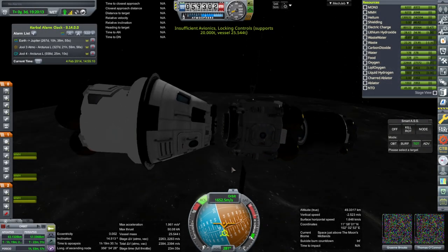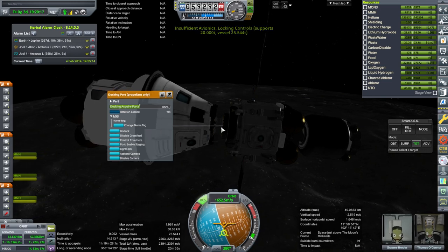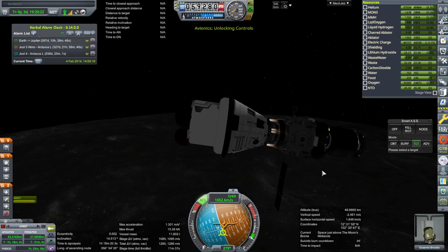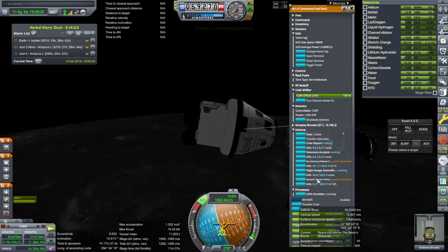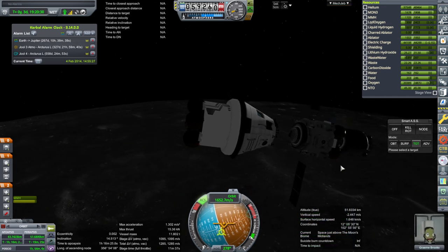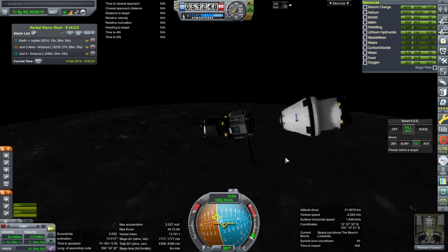Okay, we will separate. Graham's in charge over here doing very valuable science — well, we need two crew for that science, so not doing very valuable science. Maybe we should send a scientist to the surface. But anyway, let's just go with this.